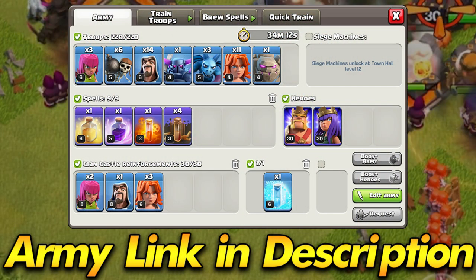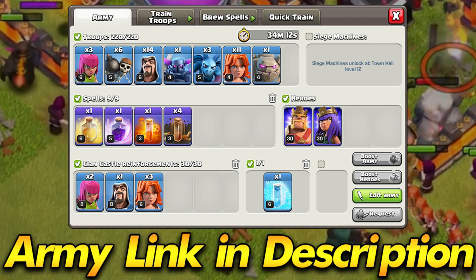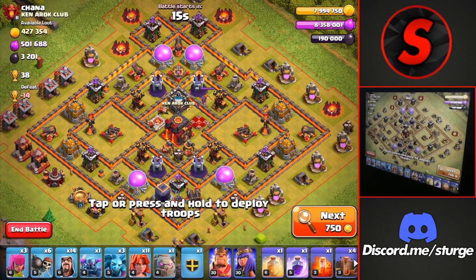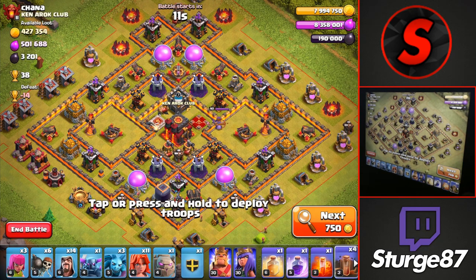Heading on to our second army of the day, which is a very popular and easy one to use at Town Hall 9: the GoVaPe attack strategy. We're going to be attacking this Town Hall 10 here worth 38 trophies, and we'll start off this raid by dropping all four earthquake spells in the direction you want to push from.